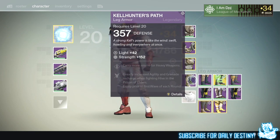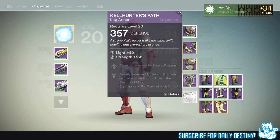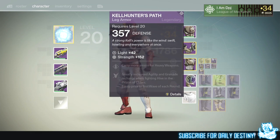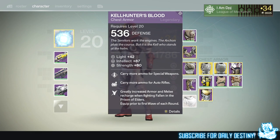These carry more ammo for heavy weapons and greatly increase agility and grenade recharge when fighting Hive in the Prison of Elders — equipped prior to the first wave of each round. My other armor greatly increases armor and melee recharge when fighting Fallen in the Prison of Elders, and carries more ammo for special weapons and auto rifles. These two pieces are basically perfect together.